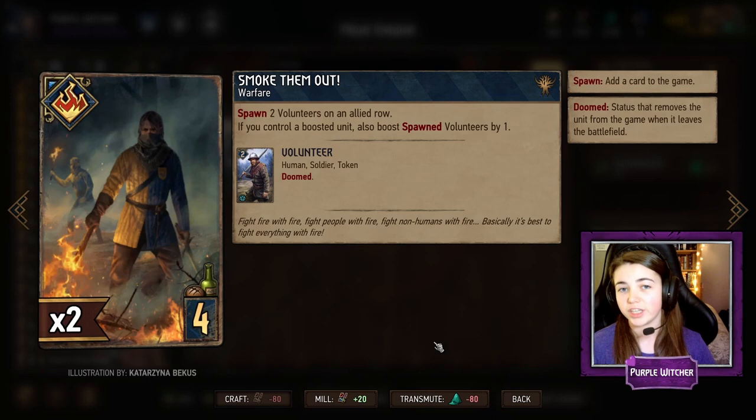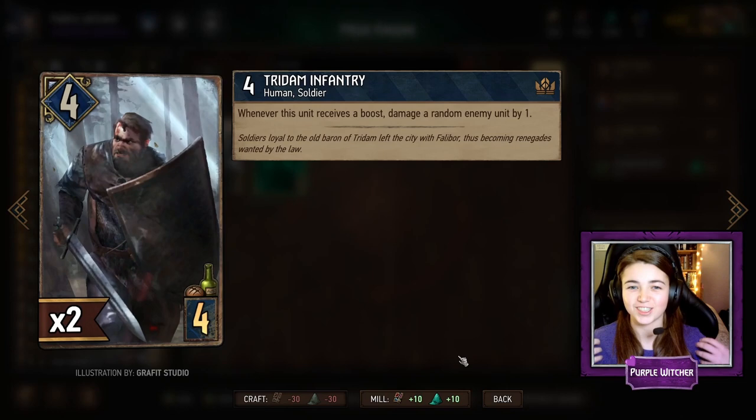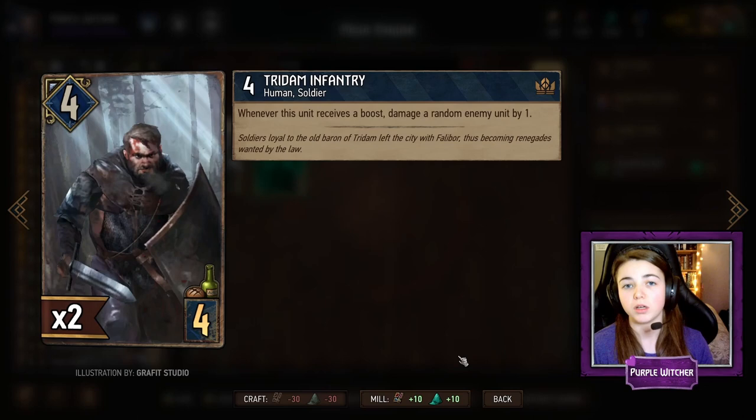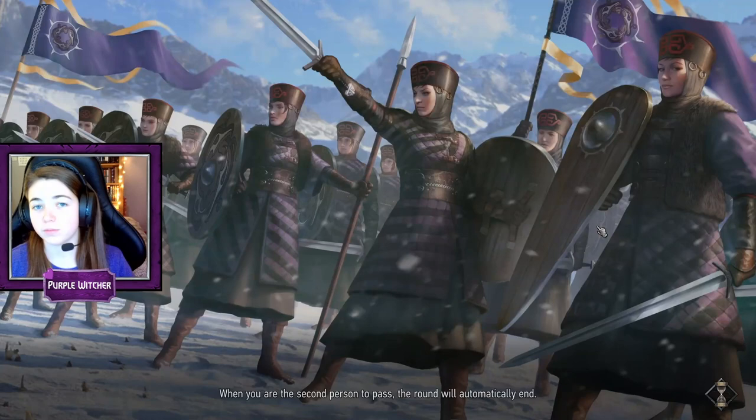Smoke Them Out is another warfare card which spawns two volunteers on a row; however, if we already have a boosted unit on the board the volunteers will play for three points instead of two. This is great for this engine deck, providing another two cards for Queen Meve to boost as well as Voimir. Finally, we have the classic Tridum Infantry — whenever Tridum receives a boost he will damage a random enemy unit by one. He is very well placed next to the Temerian Drummer or Anna so he is getting that boost every single turn and doing damage every single turn. Classic bronze unit.